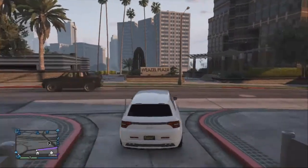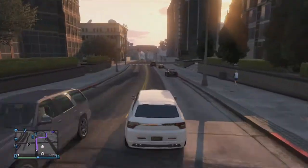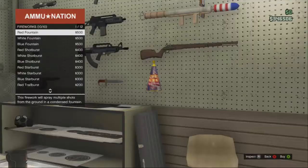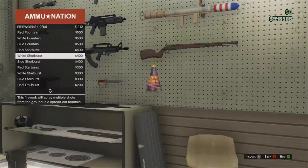Hi guys and welcome to another GTA 5 video. In this video, I'm going to tell you how to use the fireworks that have been released in the Independence Day DLC. Most of you have seen these fireworks but don't know how to use them. Some people thought they were ammo for the rocket launcher, which was also a new item, but really they're items that can be placed and used to create some art in the sky.